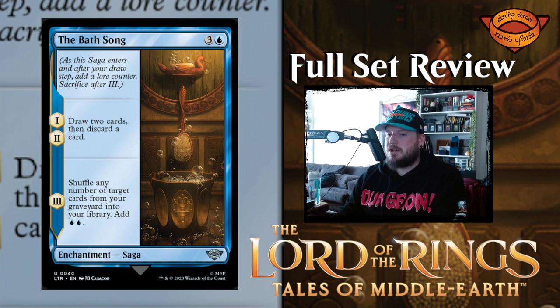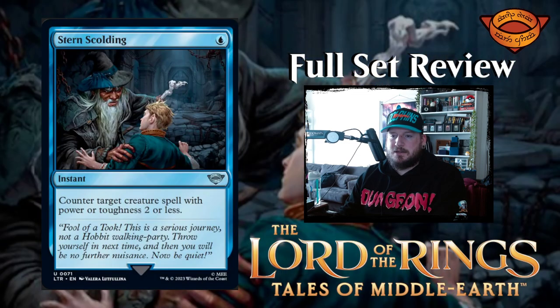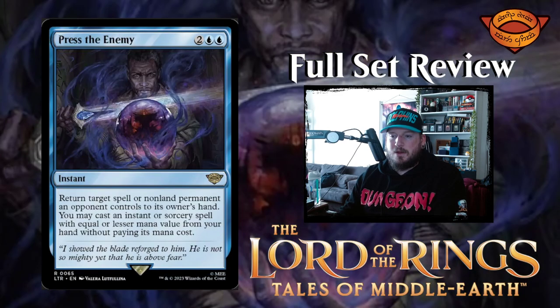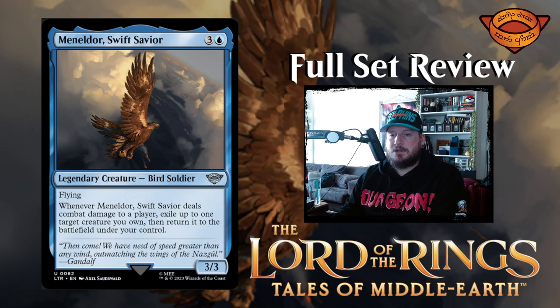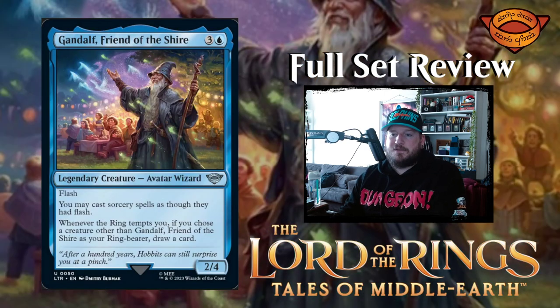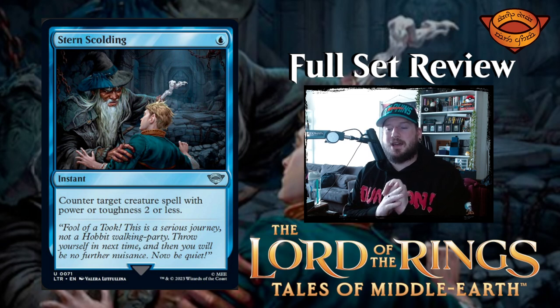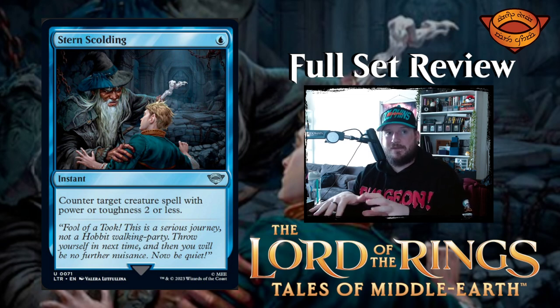And that's it for blue. I honestly think that Stern Scolding is my favorite blue card. I really like Press the Enemy as well — that one's really cool. Elrond is okay. Gandalf, Friend of the Shire is really nice; I think this one's gonna play a lot. Unlocking all of your sorcery spells at flash speed is really, really cool. I think this one is probably my vote for the best blue card — but I can't help but love Stern Scolding. This counters so many creatures in Magic the Gathering, and there's no if or but to it — it's just counter it. I think that is exceptional.